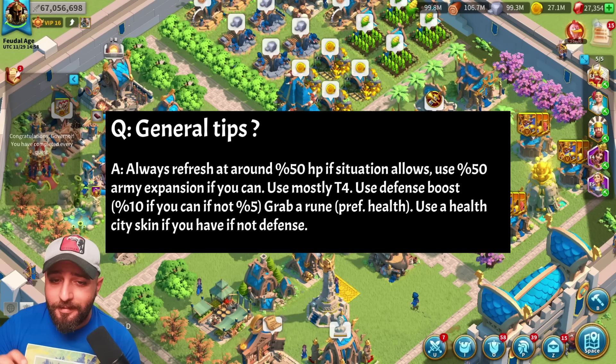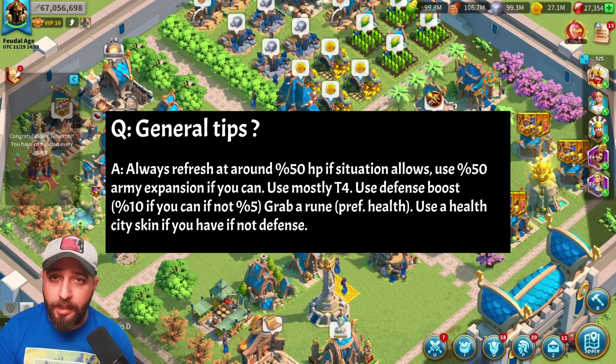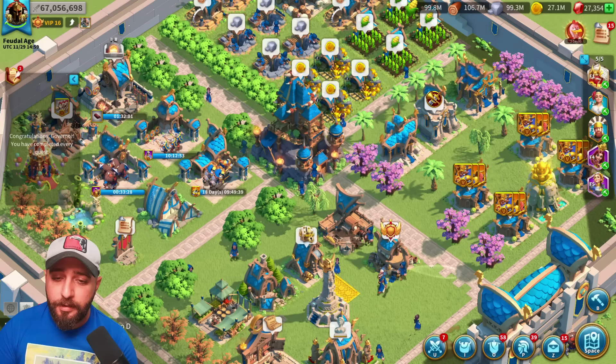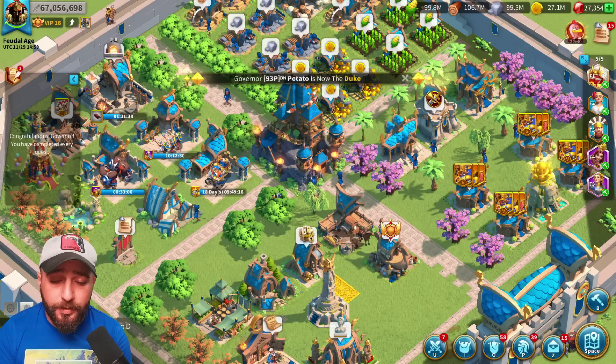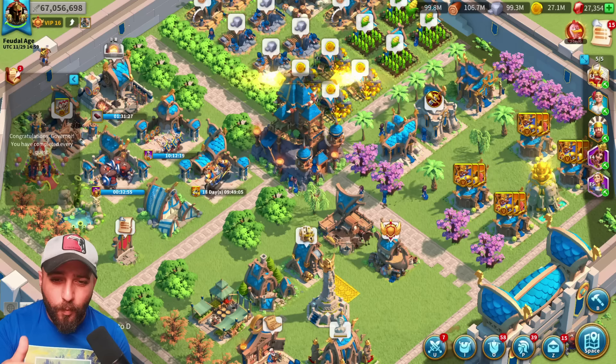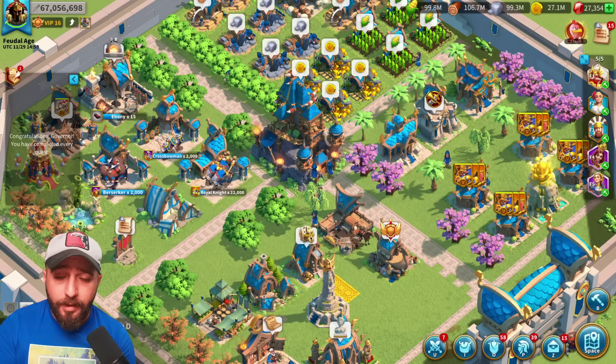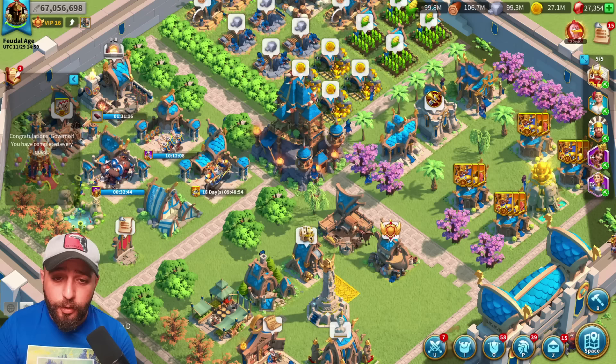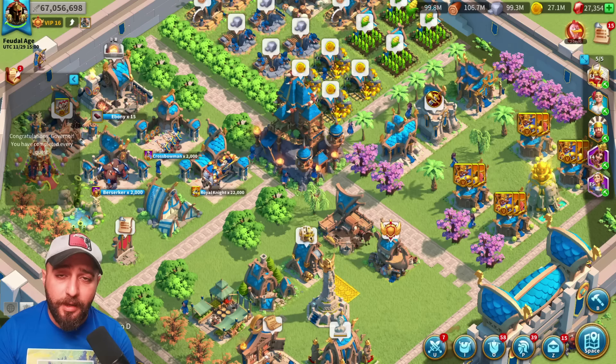Then I asked him for some general tips. He says: always refresh at around 50% HP if the situation allows. It's crucial because having more resources and speed-ups isn't enough — you need to be efficient with how you spend them. Once your troops' health bar hits yellow at around 50%, you want to retreat. Once it goes down to red you'll have tons of severely wounded troops, which means a huge hospital bill — and resources and speed-ups are too precious for a free-to-play player to waste.